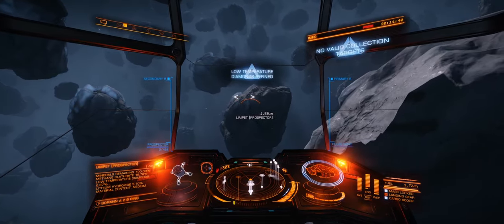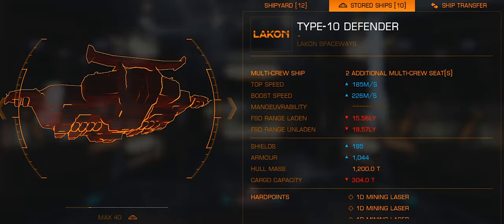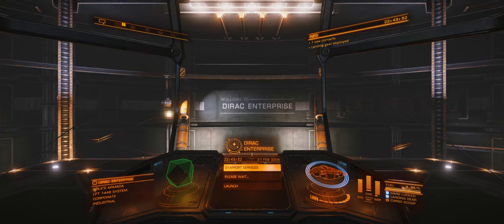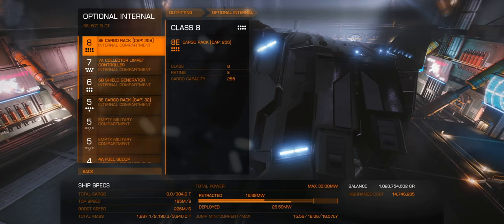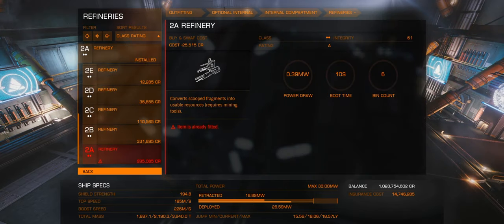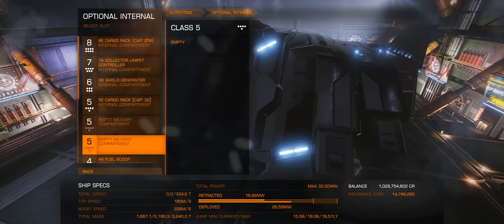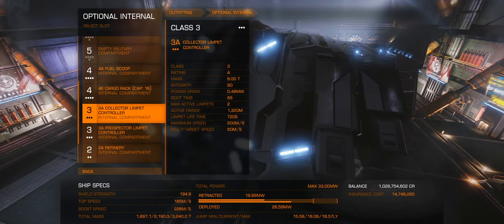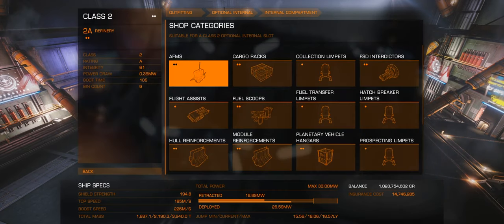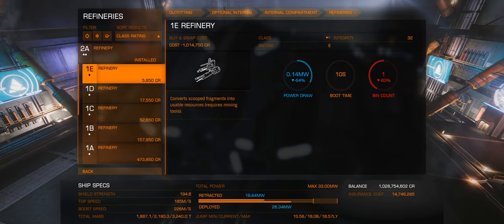So I thought to myself, let's put this to the test. Let's do a bit of a comparison. First of all, you have the Type 10 which has a decent amount of hard points, a decent amount of cargo space, and what you will need for basic laser mining is a refinery, limpets, and prospect limpets. For the Type 10 there are some decent slots to stack those and still keep enough cargo space — I got around 304 tons, keeping the shield generator in this particular case.